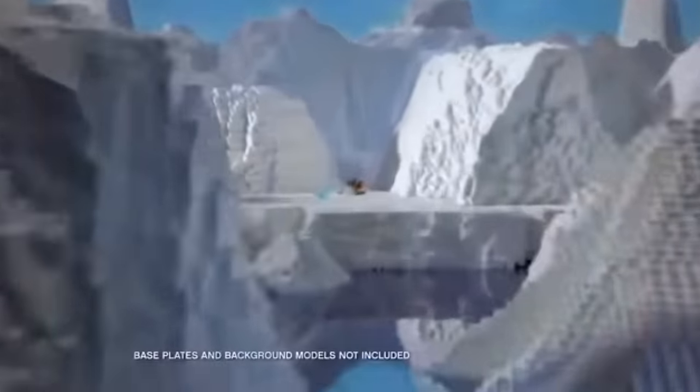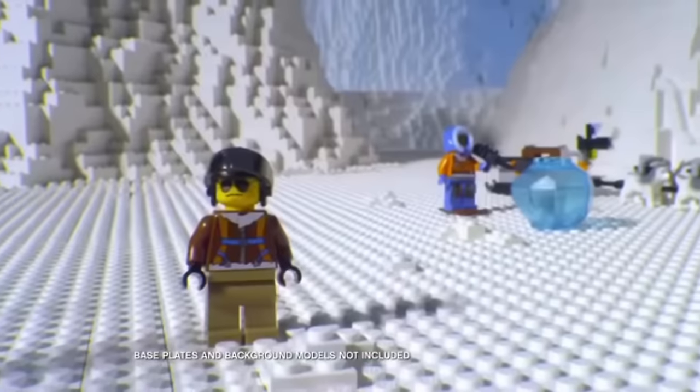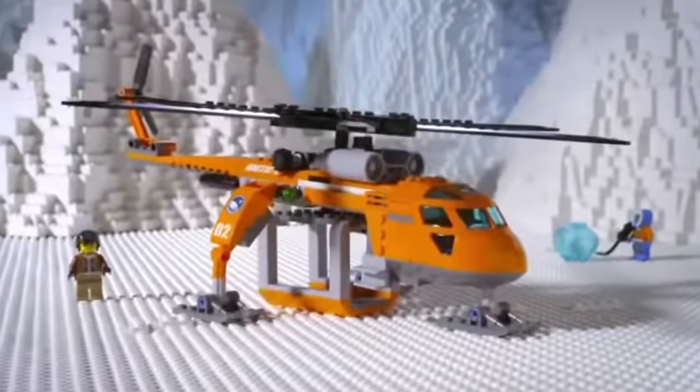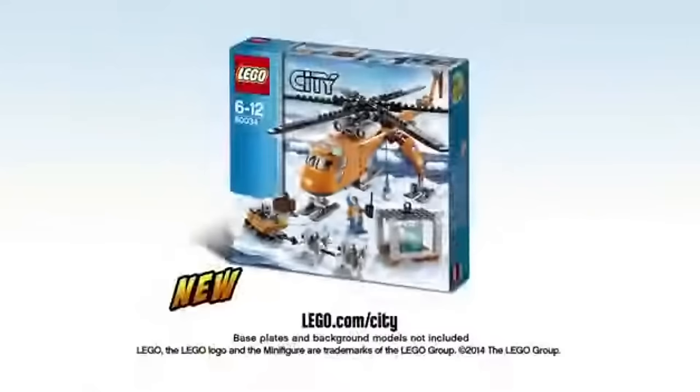North of LEGO City, the Arctic expedition has found a mysterious crystal. Bring it back with the new powerful Arctic helicopter. Build the Arctic helicopter, load the crystal, and head back to base. The new Arctic helicopter from LEGO City. Base plates and background models not included.